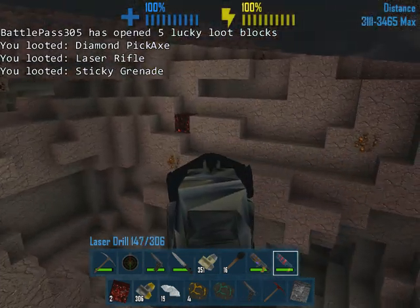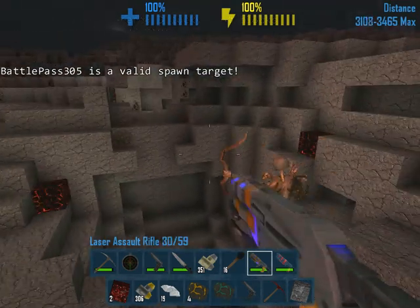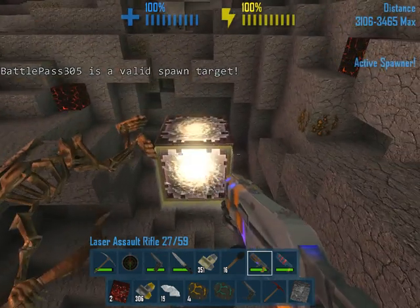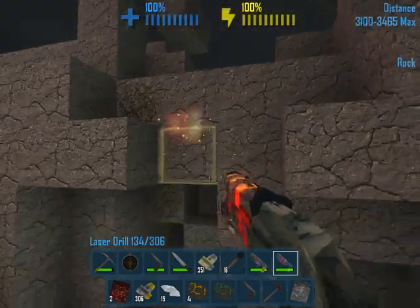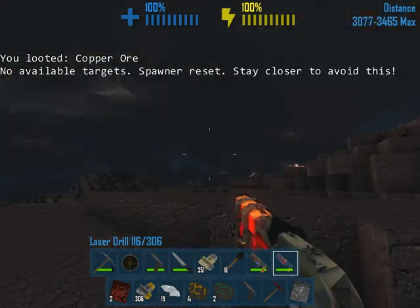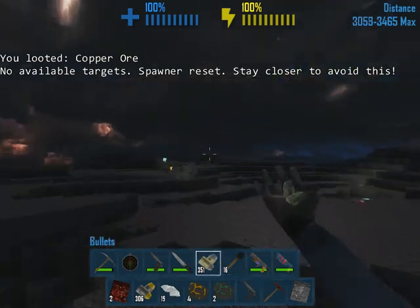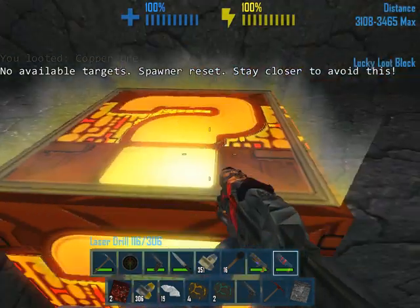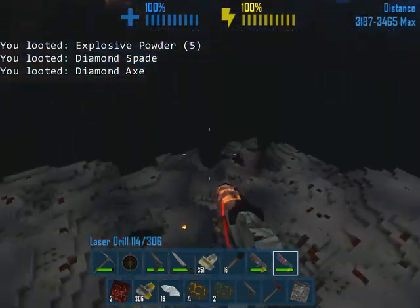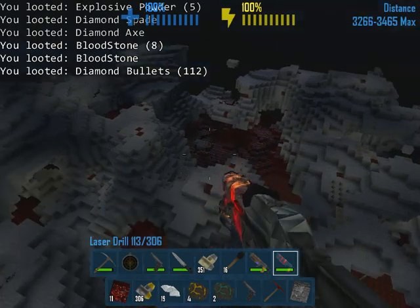Here's a monster spawner. Come at me, bros. Can you mine this? No, you can't. This mines very fast, but anyway. This has been the infinite ore land. I believe it'll get to a certain point - I think you have to go to that bloodstone area, like the infinite bloodstone area. Because I think that's where the dragon might be. I'm not entirely sure.